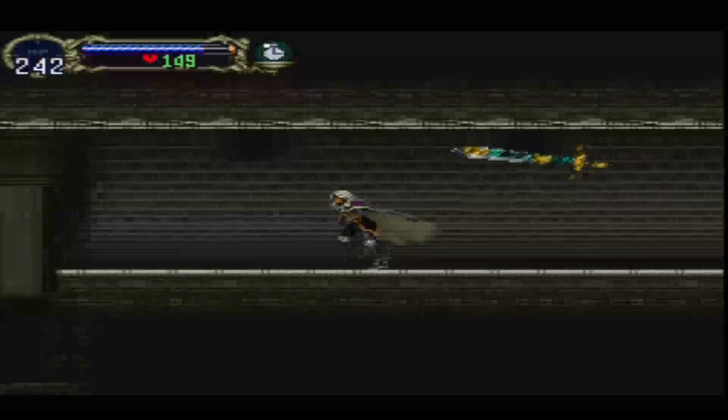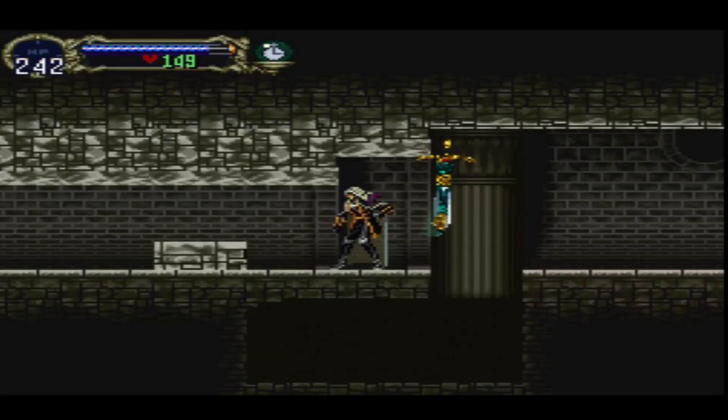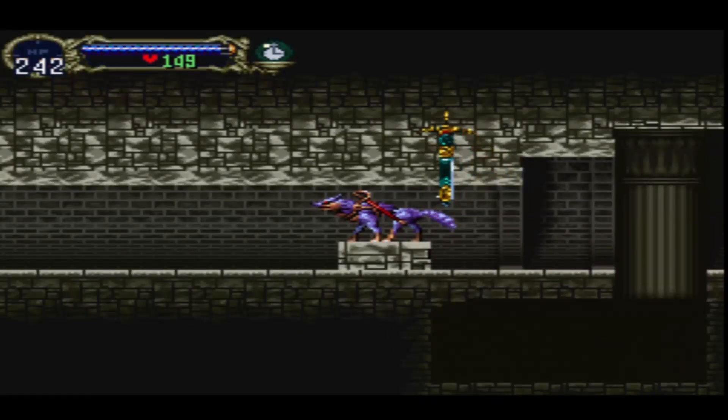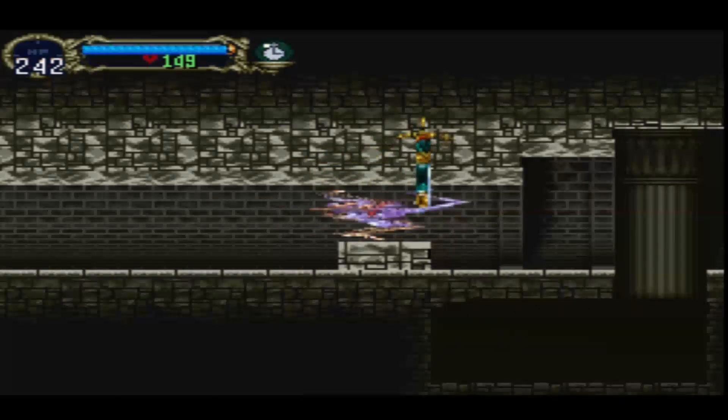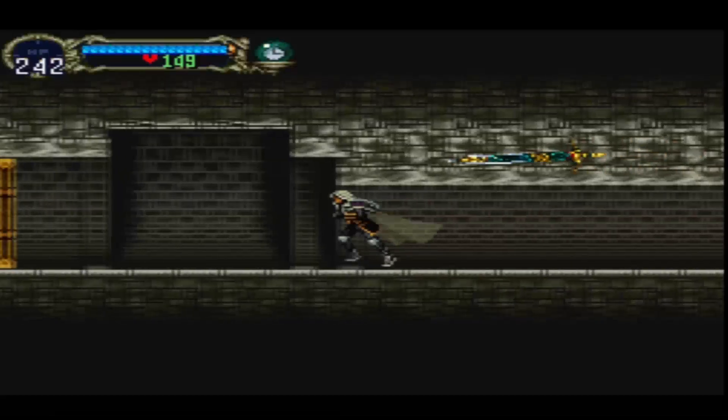With all this done, there's only one other familiar to get — I don't know where it is but we'll find it along the way. Also I forgot to mention the iron ball item we found is an attack item — throw it and it hits enemies. To get through here you have to turn into a wolf, and if you switch back to human form inside, you get stuck. I find it amusing.